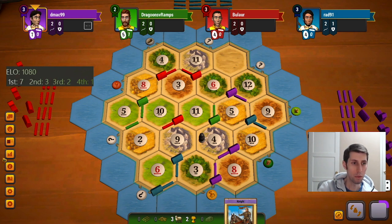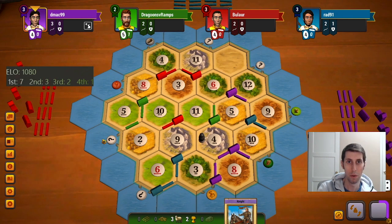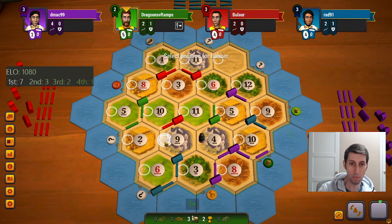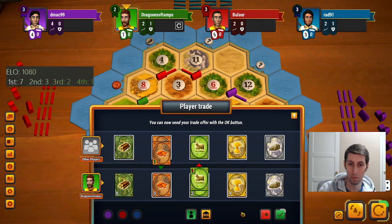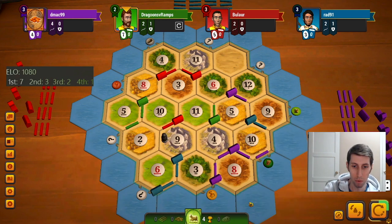Can't really take anything useful from red yet unless a 6 or a 3 rolls. I do have positioning on red which is good. Guess what, blue coming right back — hate it. Can help you out again here purple, yes sir.